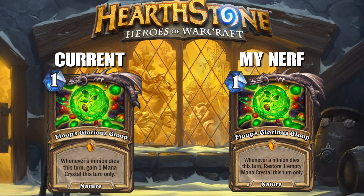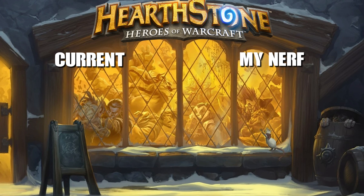The next and final change for Druid is Floop's Glorious Gloop — oh, gloop, sorry. This card has been bullshit since it was born. The main change I've done is that it now restores an empty mana crystal instead of gaining one mana. The main reason this card is a problem in Wild is because you simply play this, play Poison Seed, destroy everything on the board, gain 20 million armor with Celestial Alignment, all your cards cost one, then you wombo combo with Tony APM or Mechathun or Togwaggle or literally any OTK and blast your opponent to death. I think this card has long needed to be changed, and this is the perfect change.